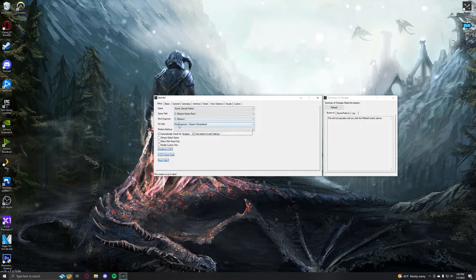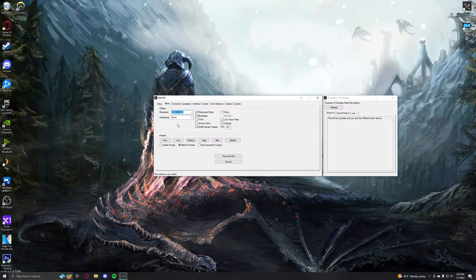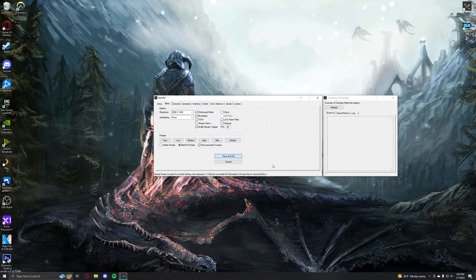Then when I launched back into it after it all changed, it was on this setting so I just left it at that. It seems to be fine. I turned off my anti-aliasing, applied recommended tweaks, then saved and exited.